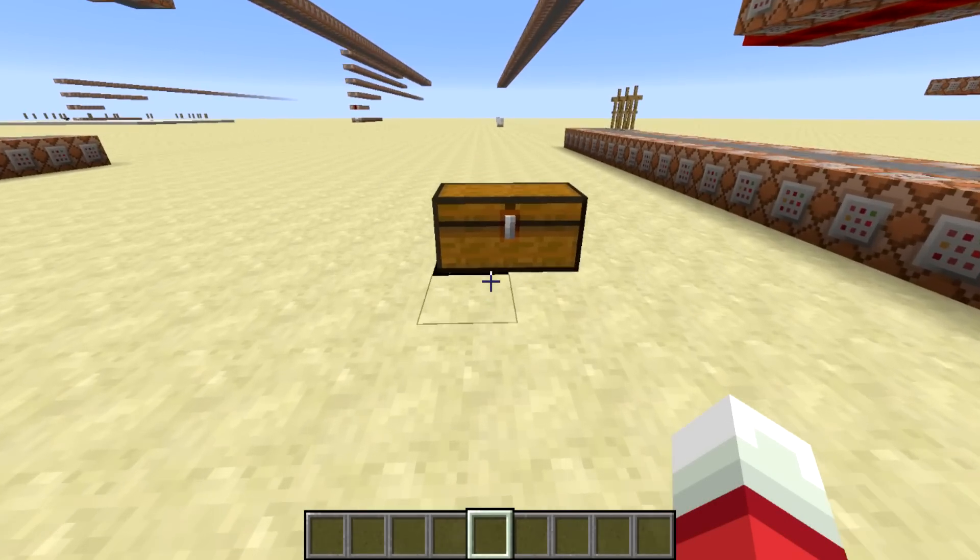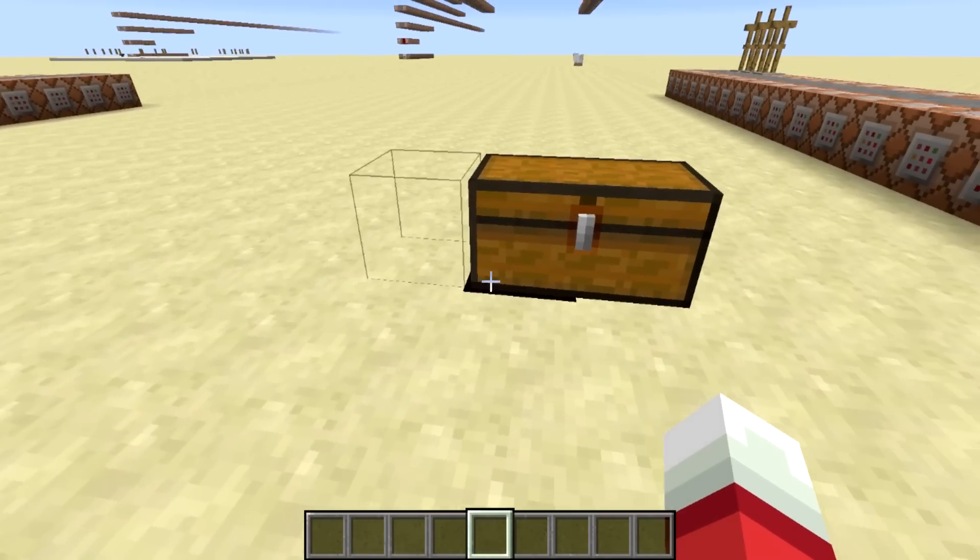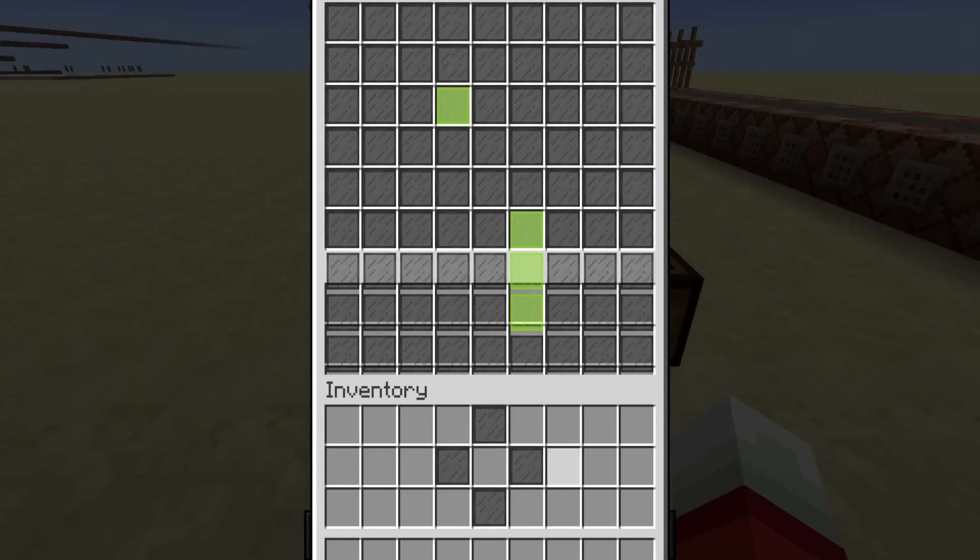Welcome back, SethBling here. Today's command block creation — I think you'll all recognize it — is of course Snake in Minecraft. I'll let it idle while I talk for a second. You can see as I'm crashing my snake into the wall, it's just starting a new game, randomly placing a new apple.